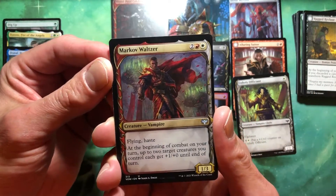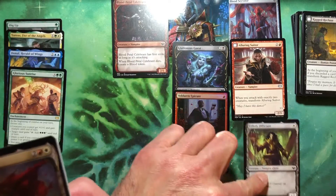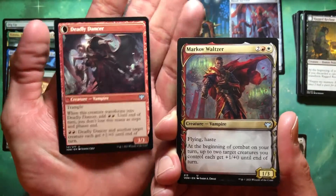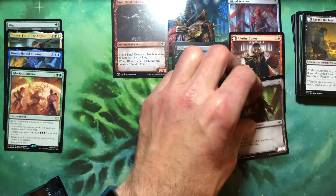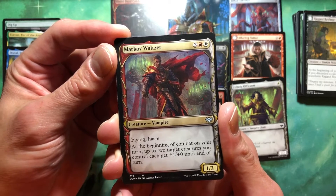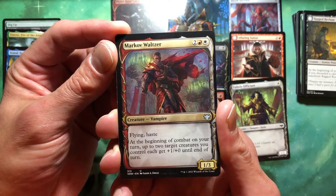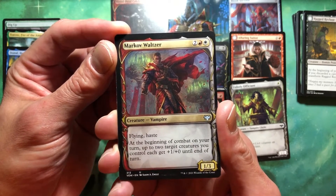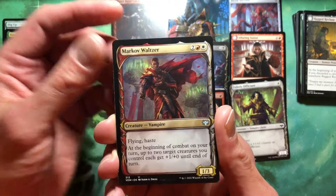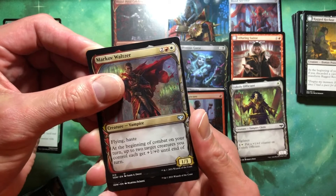Markov Waltzer — wait, wasn't Alluring Suitor waltzing? Yeah, Alluring Suitor was waltzing moments ago, so they're dancing at this thing. Apparently vampires dance. An uncommon — two red white for a 1/3 vamp. Flying, haste. At the beginning of combat on your turn, up to two target creatures you control each get +1/0 until end of turn. Not terrible. Yeah, not terrible. I don't hate it.